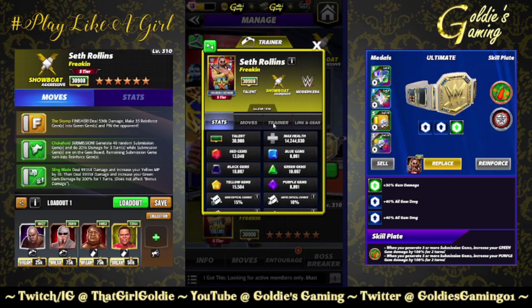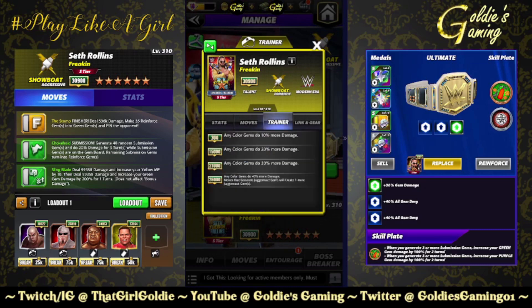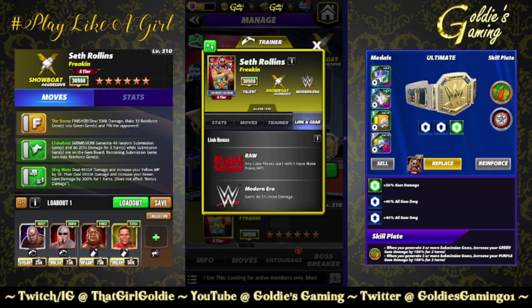The Icon exists for those of you that forgot. Trainer ability at 26k: any color gems do 40% more damage, and moves that generate juggernaut gems will create one more juggernaut gem. So here is the juggernaut gem trainer we have been waiting for. Links Raw — any color moves start with one more move point.